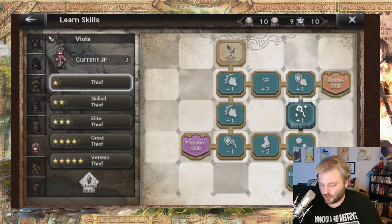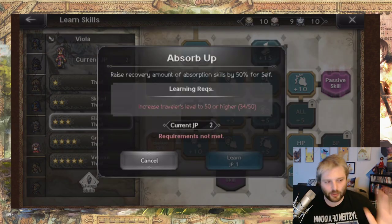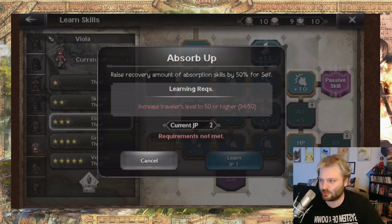You want to check the level 1 passive, and then you want to go up to level 3 and check the locked one. There's an unlocked one which will be something like ice resistance by 10%, but the locked one — which you have to hit level 50, or normally 40 for four-stars — will be the second signature passive. For example: 'Raise recovery amount of absorption skills by 50% for self.' So when she does her HP absorb attack, she'll just heal more.